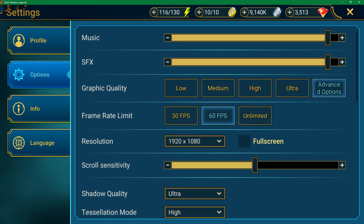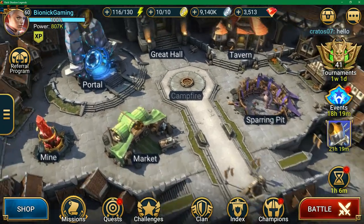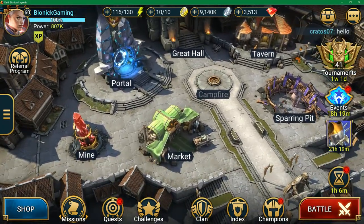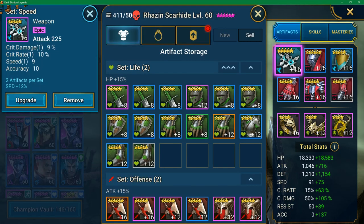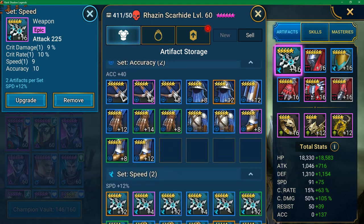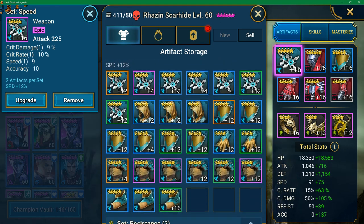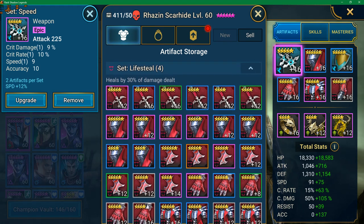The next thing I want to talk about is how fluid the game is on the desktop application. Things like accessing your gear menu are so much better, which is going to help you save a lot of time. On my phone, navigating the menus was sometimes clunky and took a long time to load, so I felt like I was losing a lot of time trying to upgrade my gear.